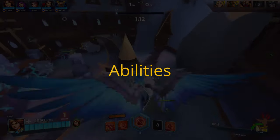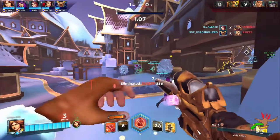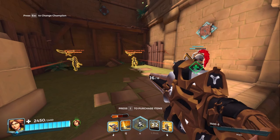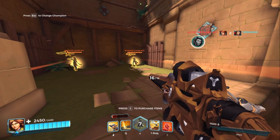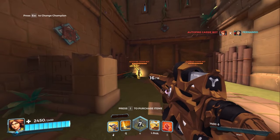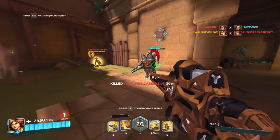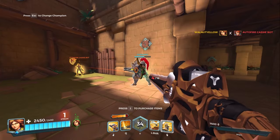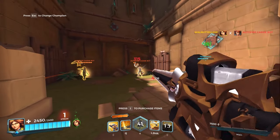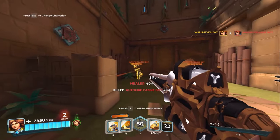Her primary fire is a shotgun and this is what lets you duel enemy flanks and tanks at close range. Her fire rate basically increases when you heal people - there's a little bar above the weapon icon and as you heal people it goes up, and when you don't heal people for a while it starts ticking down. You want to keep this bar full by healing and shooting people all the time because you have really high DPS and want to utilize it whether you're shooting a shield, the enemy DPS, or a tank.